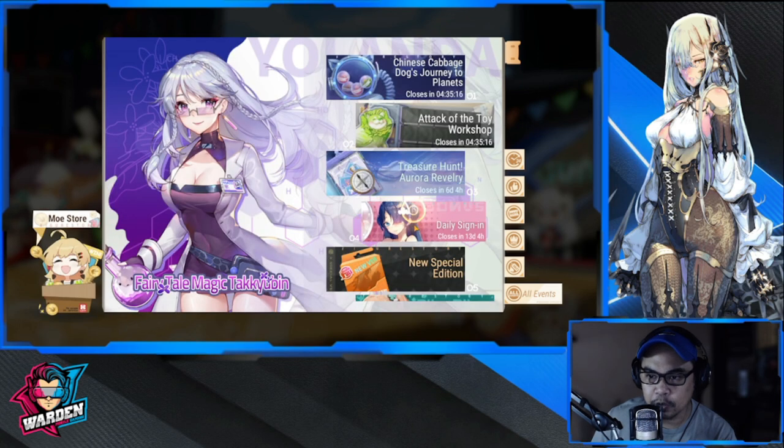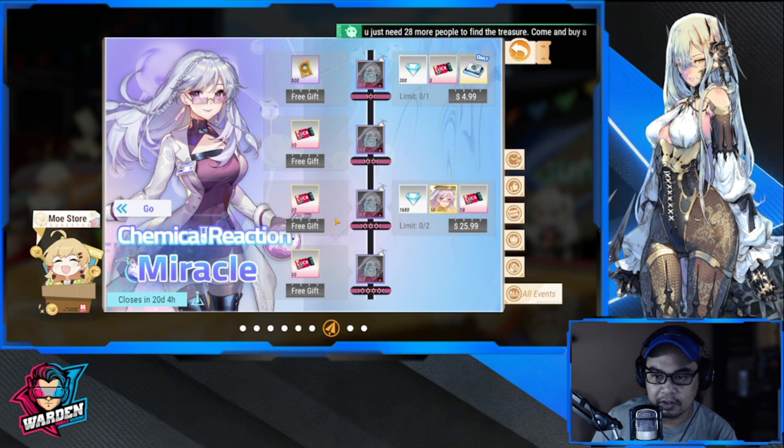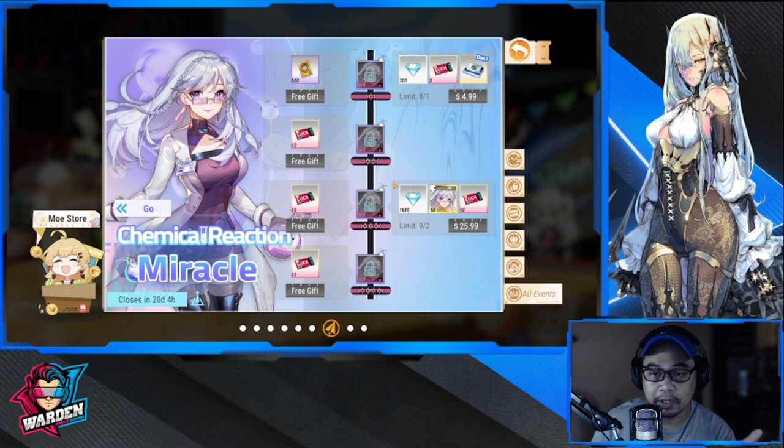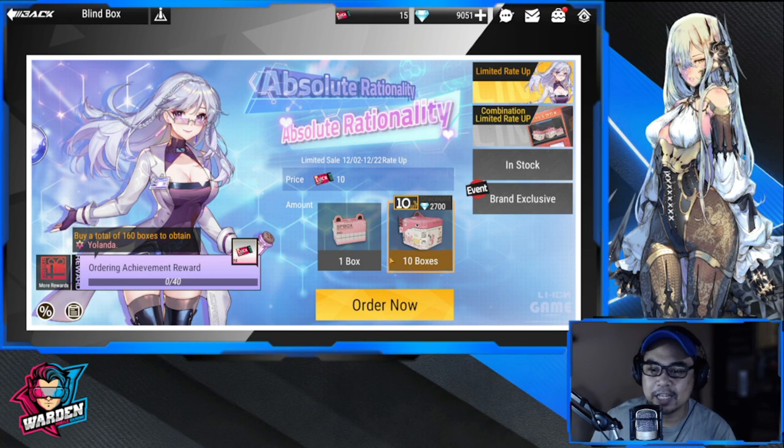I just want to present this table here — you get additional summons for free as well. You just have to cross the two-star milestone and you get 10, then three-star you get another 10. These ones are free gifts; the others you gotta pay for. There are a lot of free summons for Miss Yolanda, you just have to be good in terms of your luck, in terms of RNG at this point.